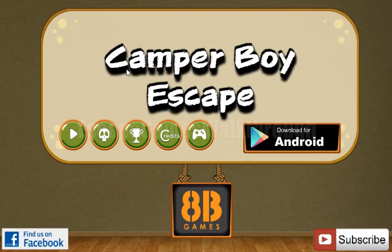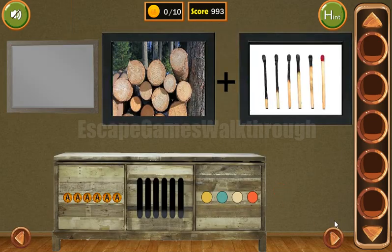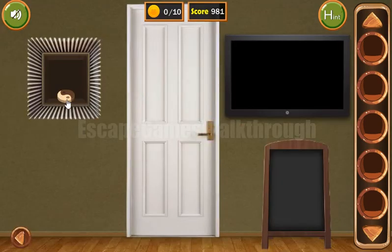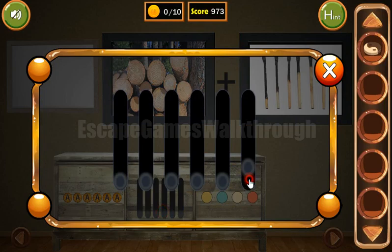We are playing Camper Boy Escape by ATB Games. Let's begin. Going here, we can see wood and matches, so the resulting word is 'fire.' We've got it. Going here again, we can see that the height of the wood on the matches is the levels hint for that puzzle.